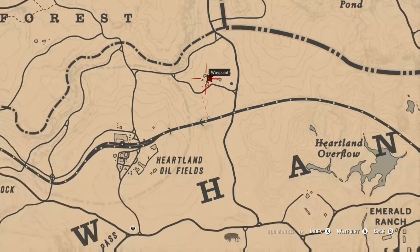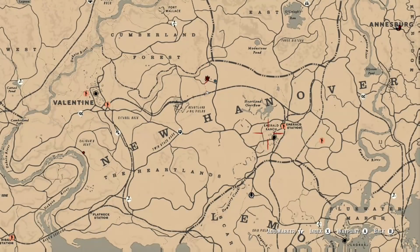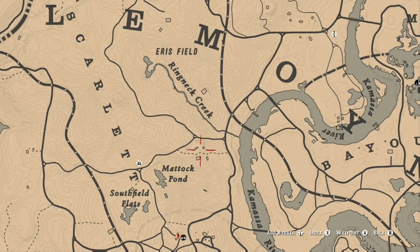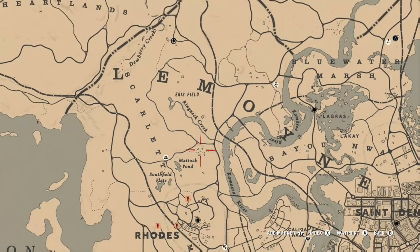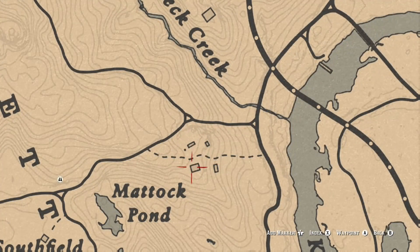Up until recently you could find cows just a little north of Heartland Oil Field at Emerald Ranch, but I did not find any there. Where I went to find cows was just a little northeast of Matic Pond — I remember from doing some stranger missions delivering horses there is a ranch with at least five cows. You only need to skin three of them to complete the challenge.